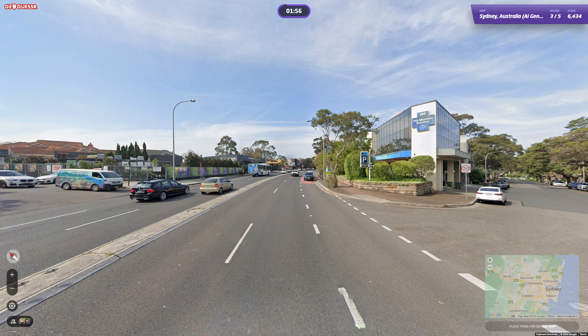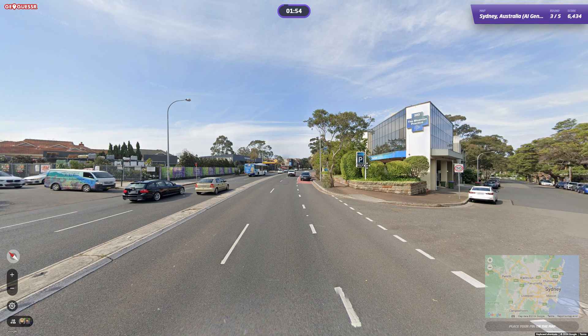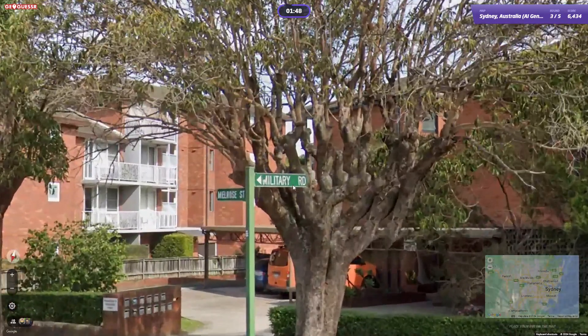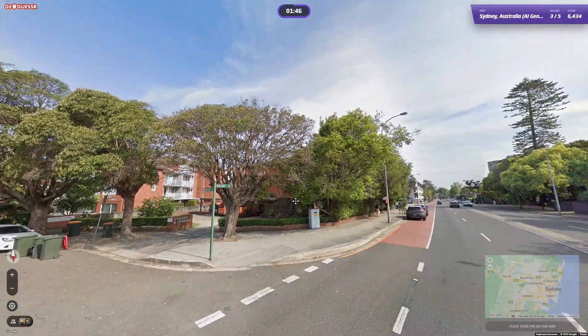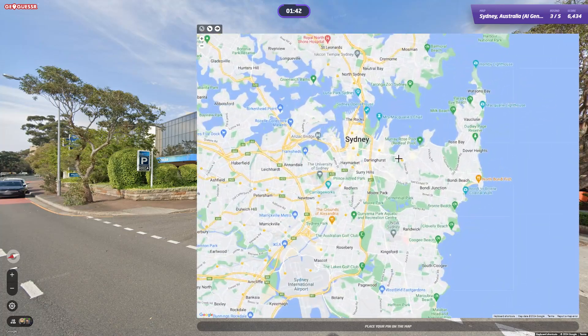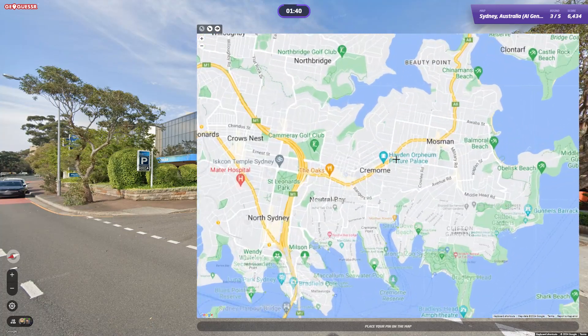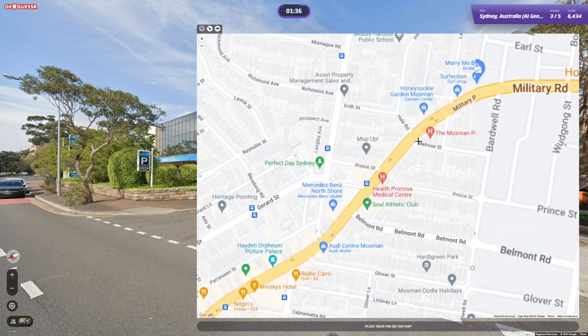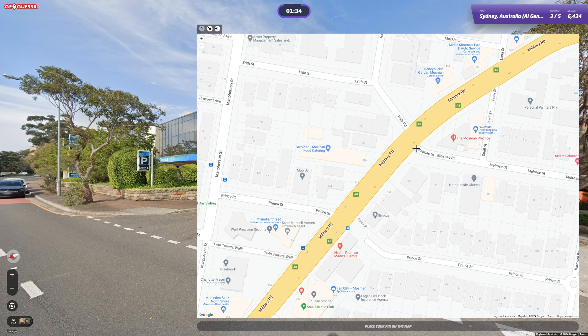Okay, we're going to the easy one place now - this looks like Military Road. Yep, it is Military and Melrose. This will be a quick one - get the right side. Military and Melrose, there we go. Click.